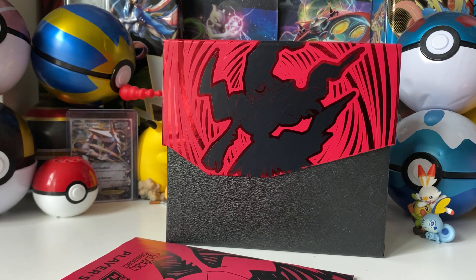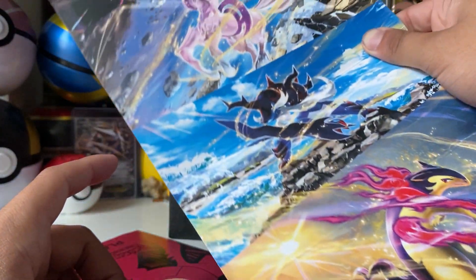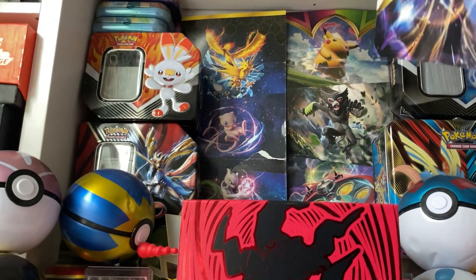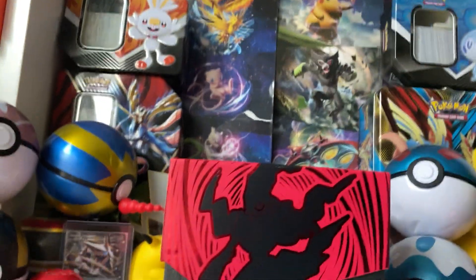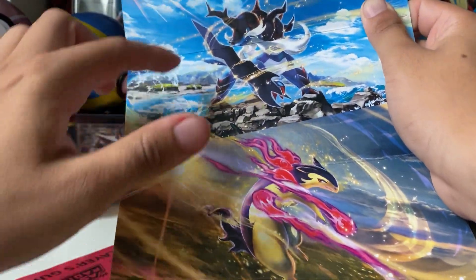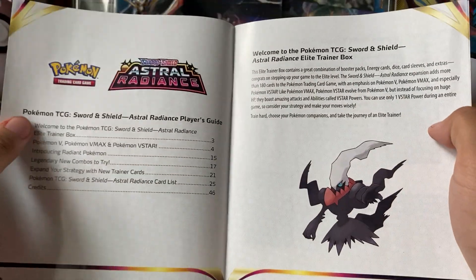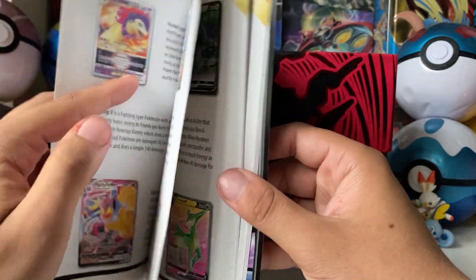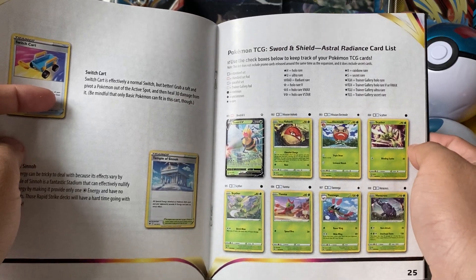Alright, one thing I can show you guys is this little backboard thing that you can put in the box. I have really old ones back here — Hidden Fates, Vivid Voltage, Darkness Ablaze, and I think a Sun and Moon one. For this set you do get one, and this one has five panels — a lot of them only have four, so that's pretty interesting.